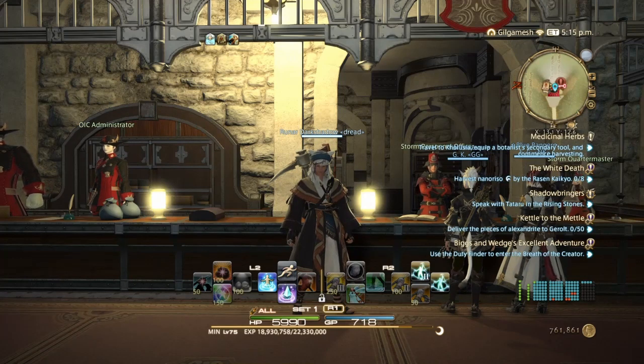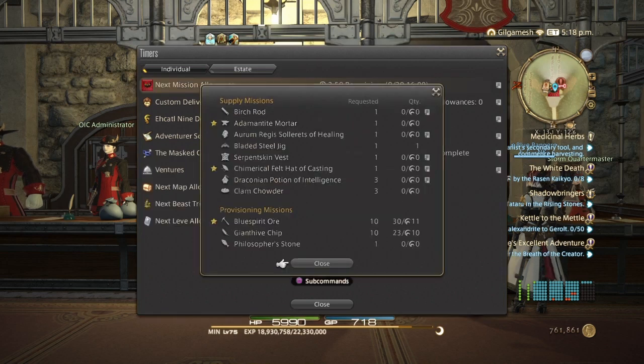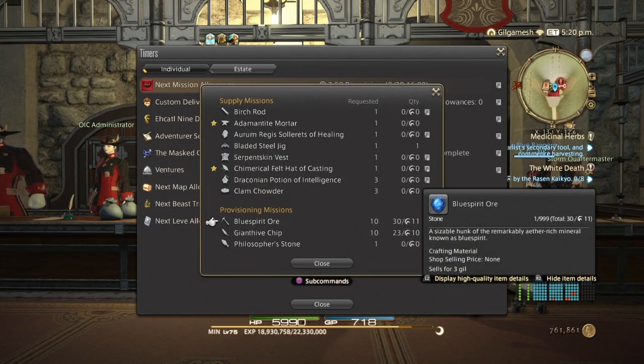Alright guys, I'm back — I am now level 75. Because my Grand Company turn-ins were not reset during the video earlier, I couldn't do them. Luckily for me, they are now. I have a star for Miner, which gives triple experience when you do high-quality turn-ins. And Botanist has normal, so this is going to be double.